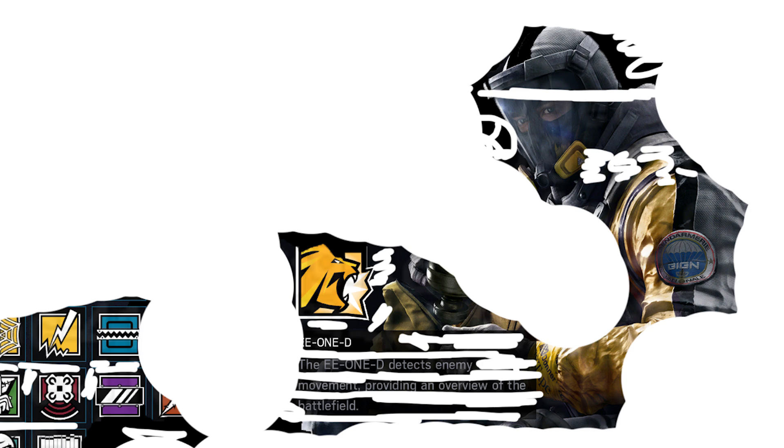And we also get to know what the French attacking operator does. He's got a drone that detects enemy movement, providing an overview of the battlefield. I'm curious if maybe that'll actually bring up a map — like an actual map of the level — and maybe just give you an indication of where they are, rather than specifics. It's an attacker drone as well, so maybe it hovers above the building and doesn't actually go inside. We don't have enough details right now. And you can see his lion icon, which is really cool.